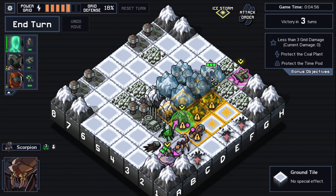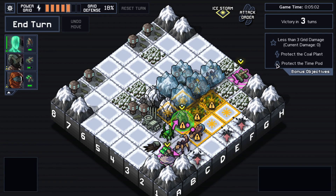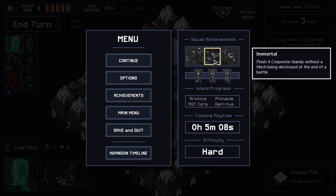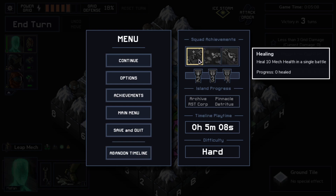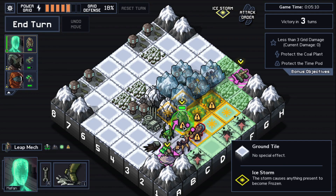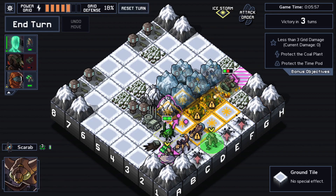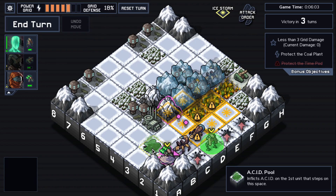Now we just need — destroying the time pod means no perfect island; I'm not going to worry about that. But I am going to worry about the 'Immortal' achievement: finish four corporate islands without a mech being destroyed at the end of battle. Healing and overkill are things that will happen naturally, but for Immortal I need to be very careful not to get any mech destroyed at the end of battle. Someone that deals self-damage is a problem — I need to do some testing.